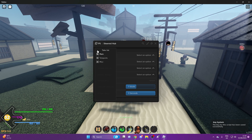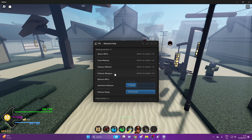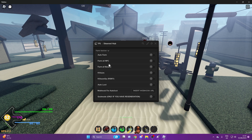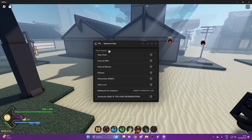We've got Main, Teleports, and Misc tabs. On Main, we've got select your NPCs, your farm method, your kill aura method, auto farm distance, and the delay — which you probably want set to a high delay. You've got auto farm, farm all NPCs, bosses, kill aura, risky kill aura, auto loot — you can make webhooks for auto loot as well — and god mode, which you can only use if you have regeneration.